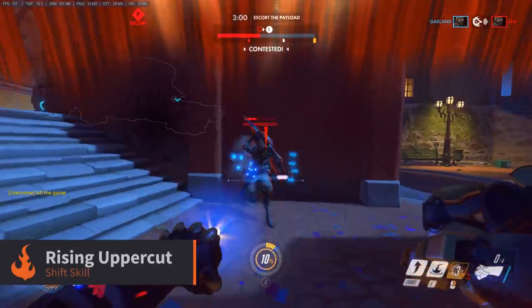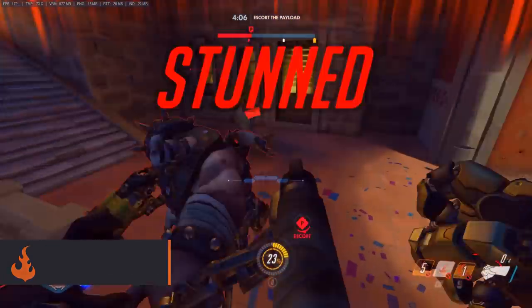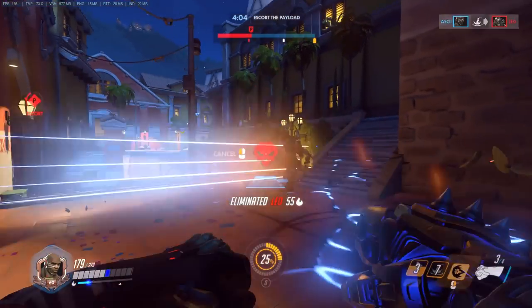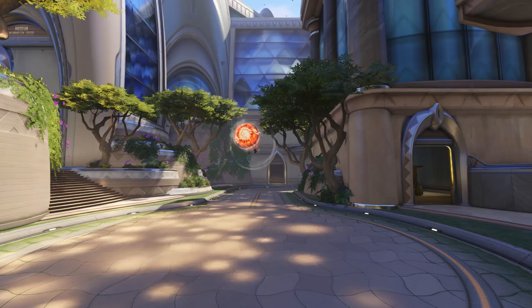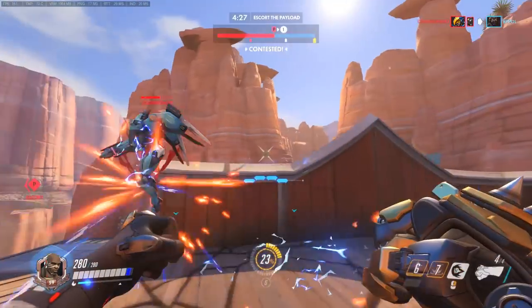His next ability is Rising Uppercut. This throws Doomfist and anyone hit by the skill up into the air, often making them an easy target for hand cannon shots or to line up a Rocket Punch. This skill can also be used to reach high ground and allow him to work with his team to force the enemy off.